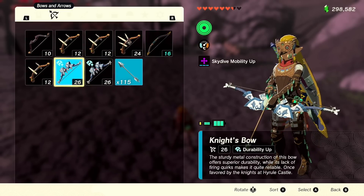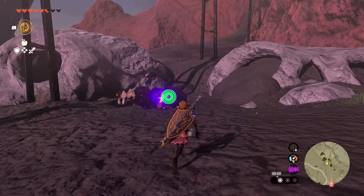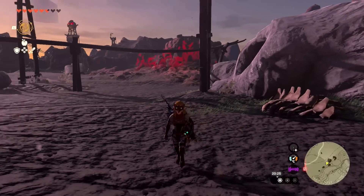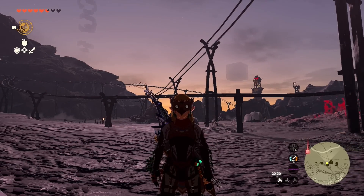So here's a quick version 1.1.2 duplication glitch for bows, shields, and weapons. If you wanted to duplicate a diamond, fuse a diamond to a bow and do this trick. Do keep in mind after you use him for his services you have to knock him out, and he'll respawn the next Blood Moon. I hope you found this information helpful — if you did, hit the thumbs up below. If you're new to the channel, consider subscribing and turning on notifications. Until next time, Austin John out.